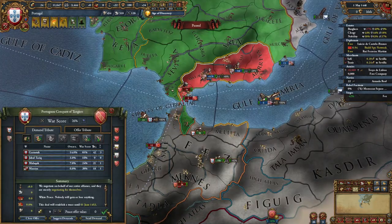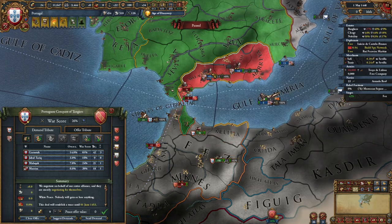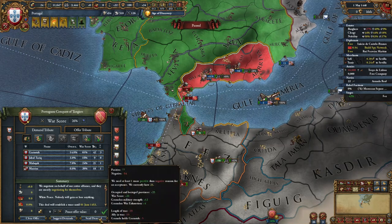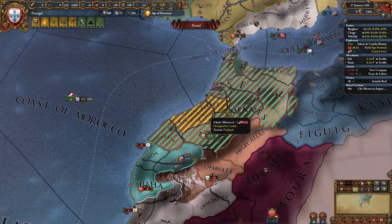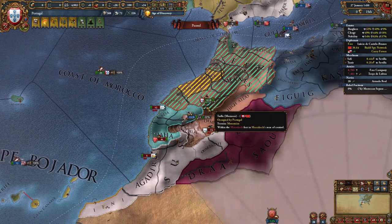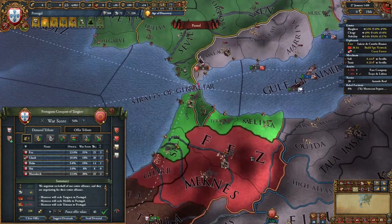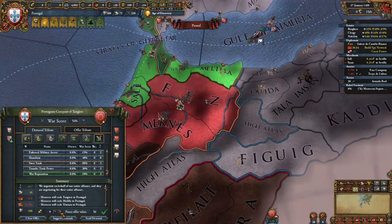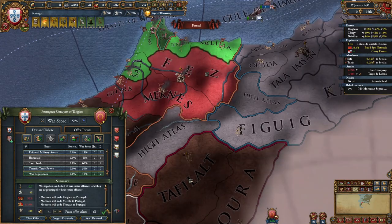Once you can, just white peace Granada since we are going to be declaring on them soon — just white peace them, you want as short a truce as possible. After you've sieged down basically this portion of Morocco, it's time to end the war. You don't want to let it drag out too long since they have another level 3 fort and two more forts. We're going to take these four provinces from Morocco, in addition to war reps and as much money as we can, which is going to be around 40 ducats in my case.